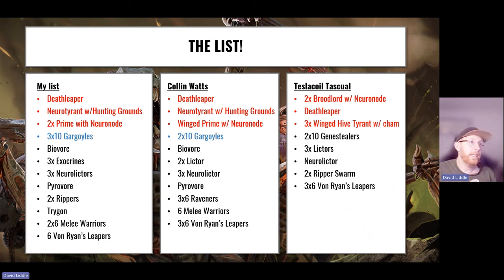Finally, there's Tesla Coil Pasquale's list: two Broodlords with Neuronode, two ten-man Gene Stealer squads, Death Leaper, three Winged Hive Tyrants — one with Chameleonic — three Lictors, a Neuro Lictor, two Ripper Swarms, and three times six Von Ryan's Leapers. I think the way this works is you put everything on the line; if you go second you redeploy two of the Winged Hive Tyrants. With the Von Ryan's, you can position them close and have them heroically intervene to each other — they've got fight first.